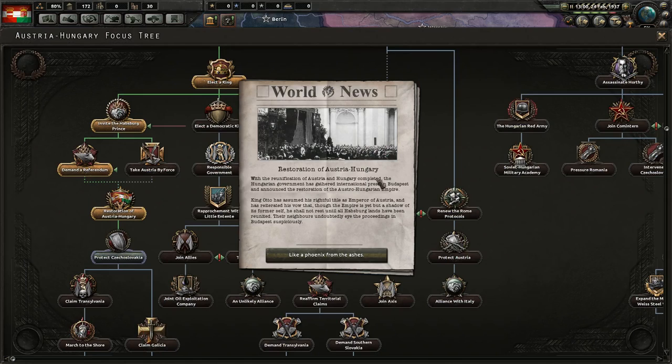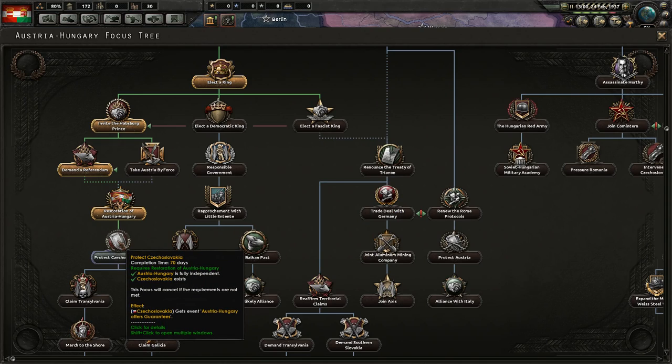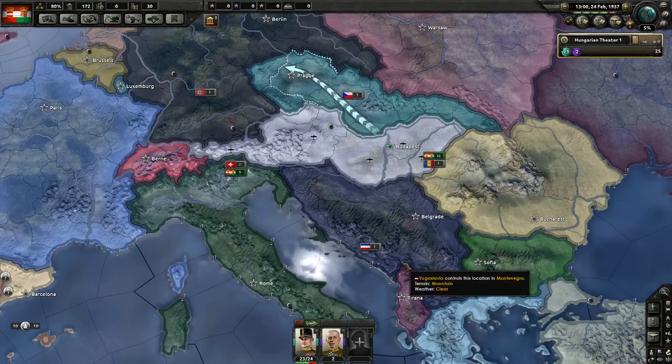The Restoration of Austria-Hungary is done! With reunification completed, the Hungarian government has gathered international press in Budapest and announced the restoration of the Austro-Hungarian Empire. King Otto has assumed his rightful title as Emperor of Austria, and has reiterated his vow that, though the empire is but a shadow of its former self, he shall not rest until all Habsburg lands are reunited.